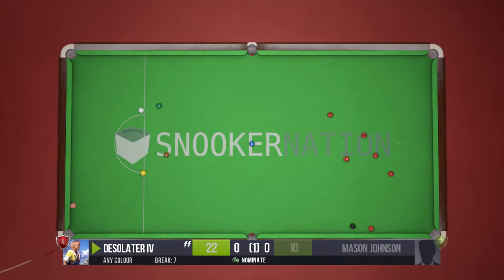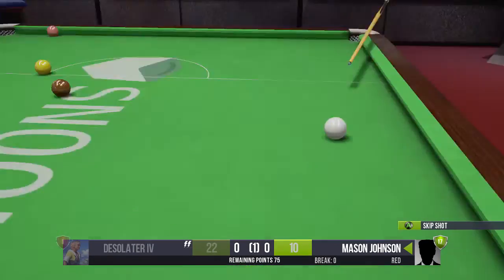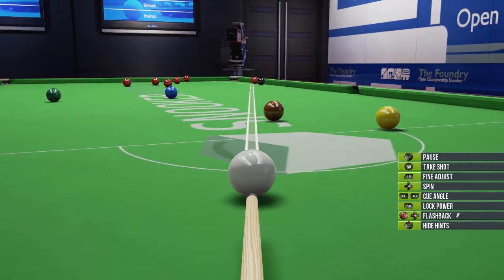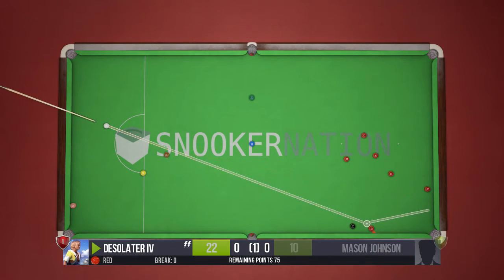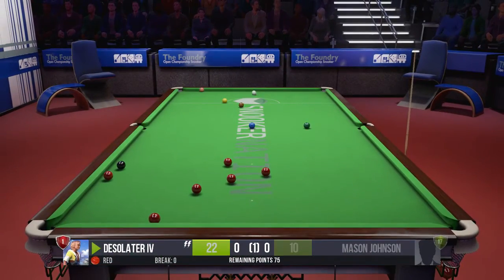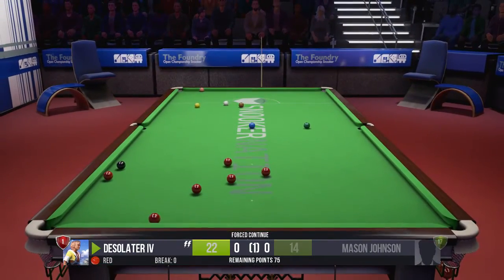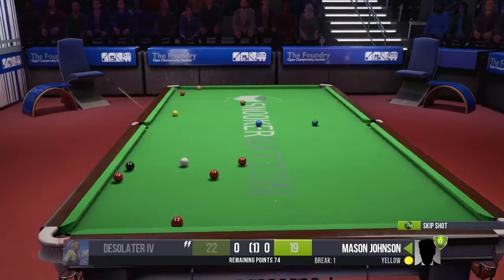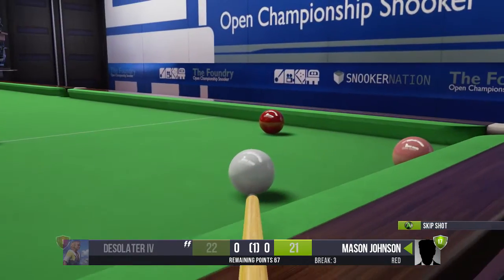That looks like a good shot — oh, it missed. My opponent missed too, which is good, although the angle I'm left with is horrible. I try a shot and get called for a foul — and then another foul. I'm giving the opponent points for those fouls. I think you're not allowed to hit the colored balls when it's not their turn — you have to hit a red ball first.